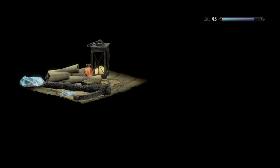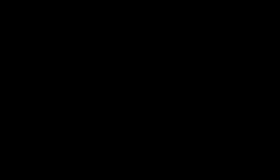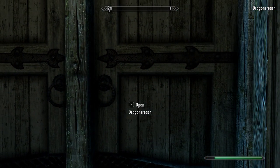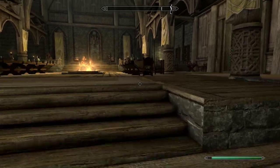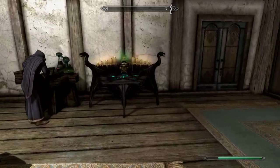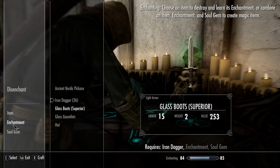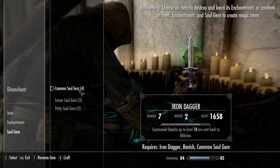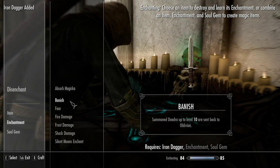I don't even know where the enchantment table is in the Blue Palace — I don't go to Solitude a lot. But an easy route is you just walk into any hold; most holds somewhere are gonna have an enchanting table, or if you have a house you can just do it there. Go up to the arcane enchanter, go to items, iron dagger, enchantment, banish. See that? That's worth 1,658 gold with a common soul gem. And look how much that moves my enchanting bar up.